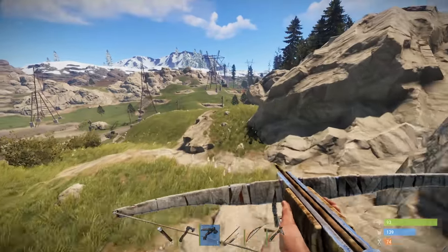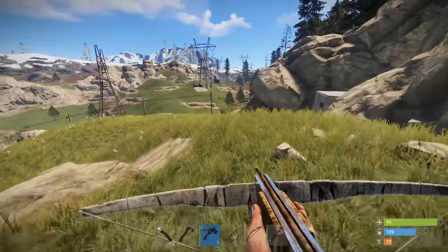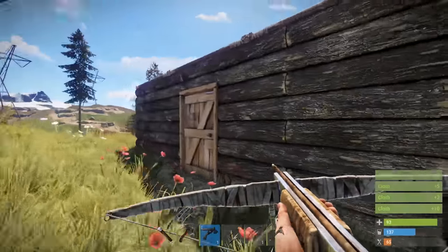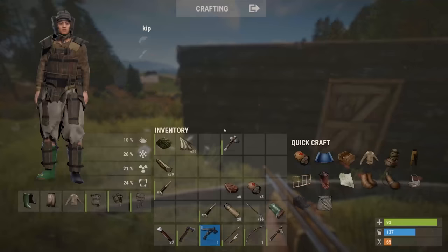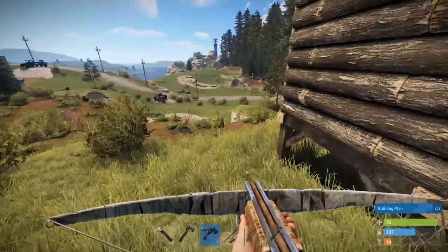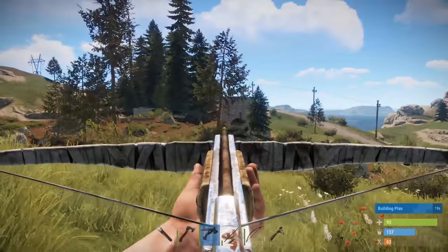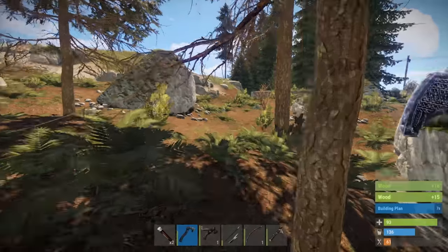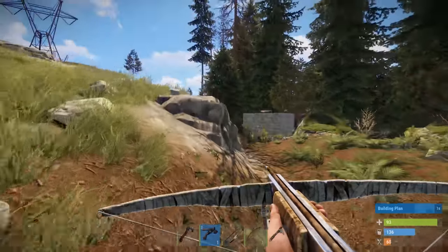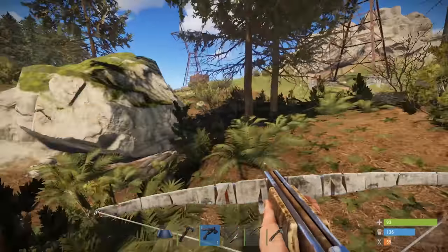I can see this wooden base off in the distance. Let's check this base out. What the fuck - it's got freaking twig roofs. Is this a trap? This looks like a trap. There's a sleeper on that base - wait, no. It's a carpet. Never mind, it was a carpet - it isn't a sleeper. Right, hopefully I can make that jump. There we go.